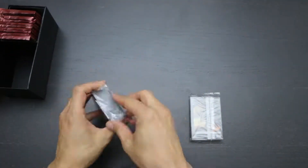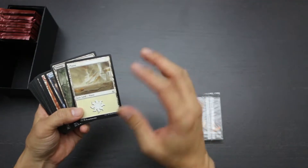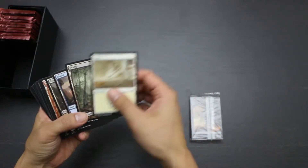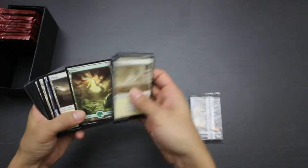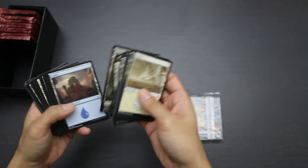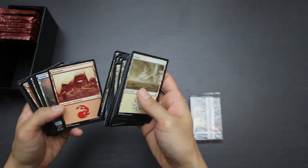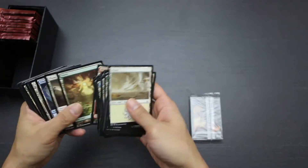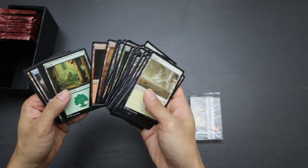Let's take a look at the basic lands. One nice thing about this set is that they're actually from Hour of Devastation, so you can see the change in the world of Amonkhet after Nicol Bolas returns, just in the land cards. The swamp is even more destroyed, the buildings and the plains are destroyed, the temples are destroyed — and that's really cool. I really like the fact that Wizards didn't just throw the same old batch of lands from the Amonkhet booster box in here. If you like the art on these lands, getting one of each bundle could be really nice for having a variety of lands from both sets.